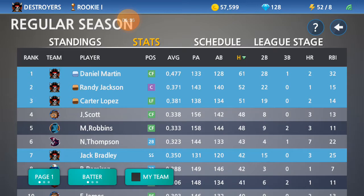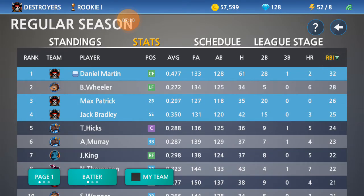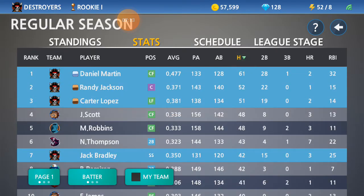In the Destroyers vs Sluggers game, there weren't many hits until the ninth inning. Daniel Martin still leads the league in hits. The most hits by a player not on the Destroyers is Scott with 48, and Daniel Martin leads him by 13 hits. So he's in a pretty good spot right now.